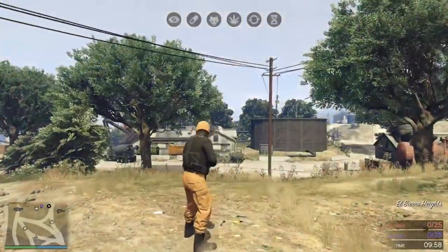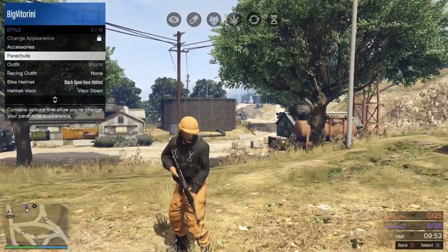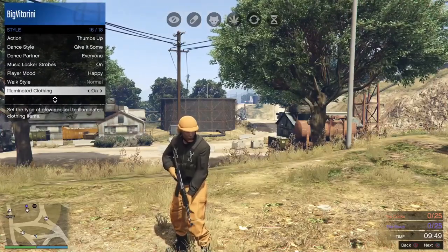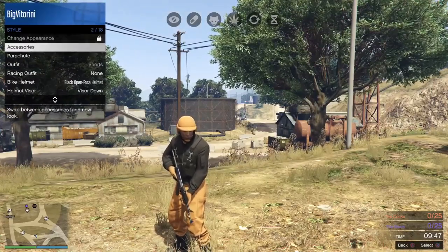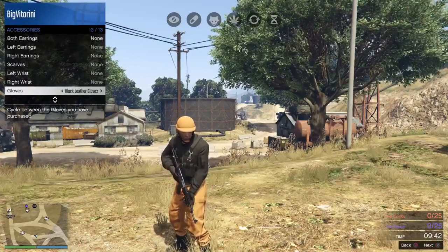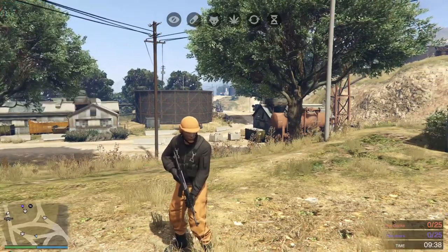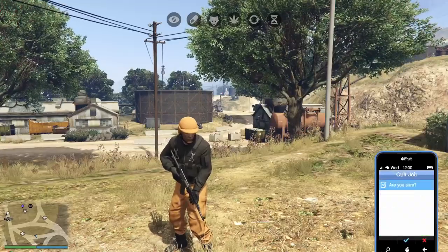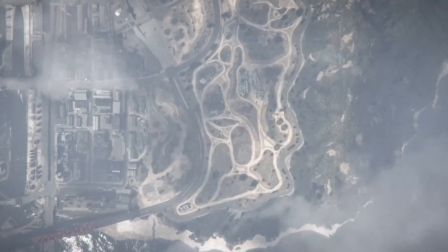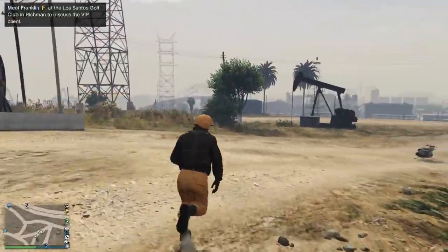As soon as you load up the job you will have this outfit. From here, go to Style and equip some gloves — find the accessories, scroll down to gloves, and put on any gloves you have. Once you've done that, back out, pull up your phone, go to the job list, and press Square on PlayStation or X on Xbox to exit the job.